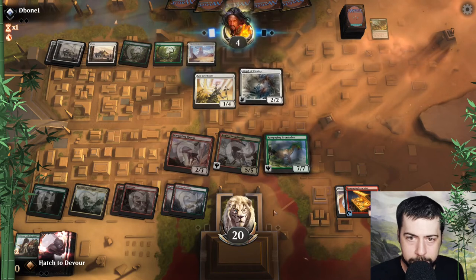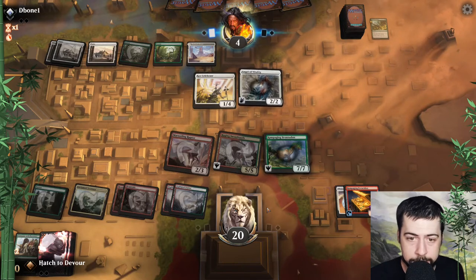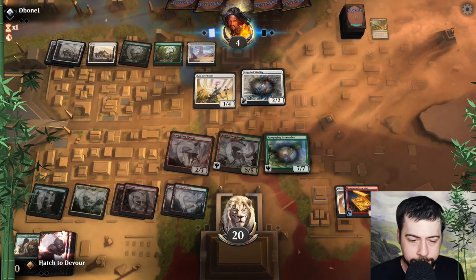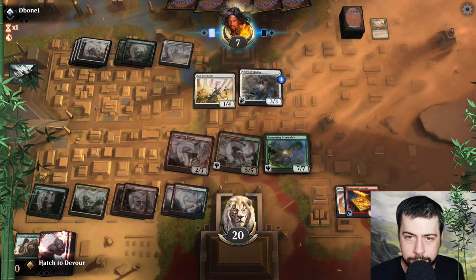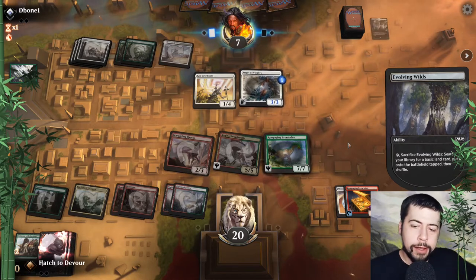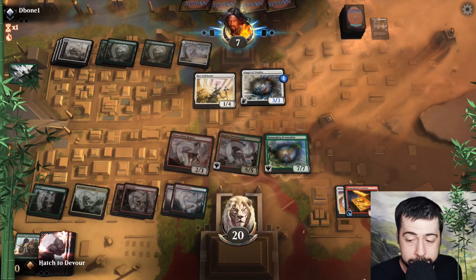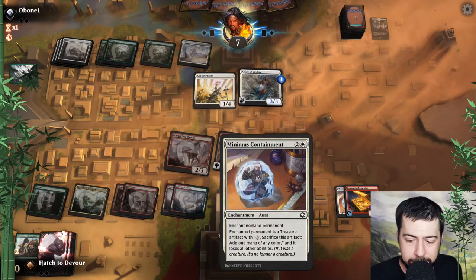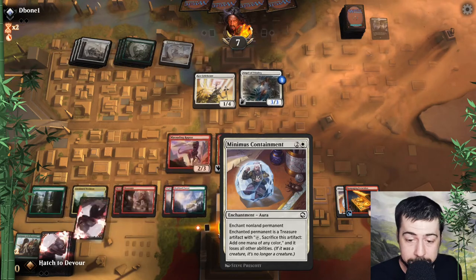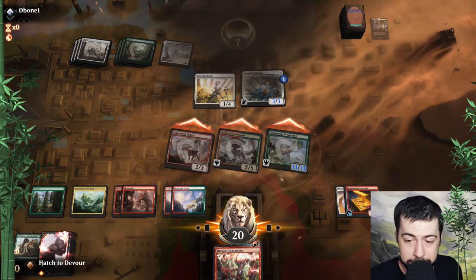They're at four, we're losing ground — not good. Okay, well I guess that did it. I don't think there's a whole lot they can do; we just got a lot of good guys. We got the key thing to shut them down. I see they do have some answers but I'd probably expect they don't have too many. We'll still certainly focus on getting a hand that has rampaging brontodon in game two. Sideboarding popping up — looks like they may not have had a sideboard at all because they came through pretty instantaneously.